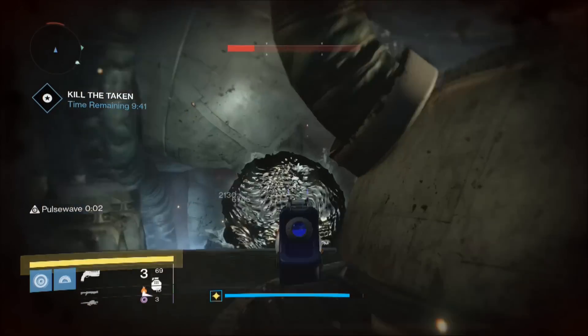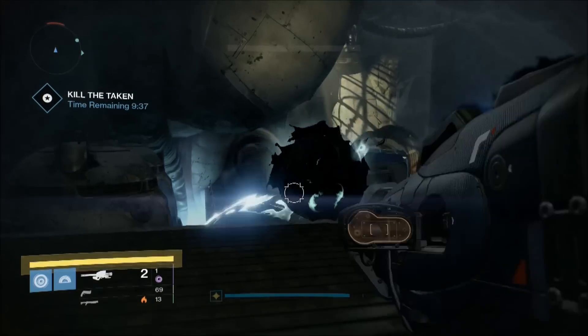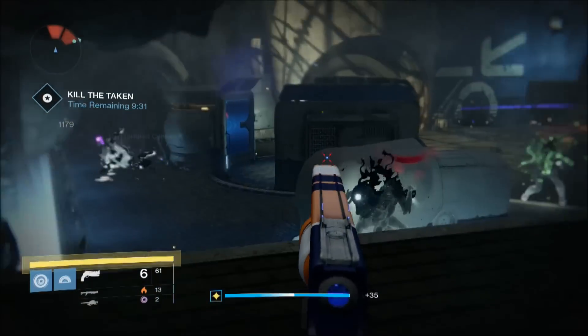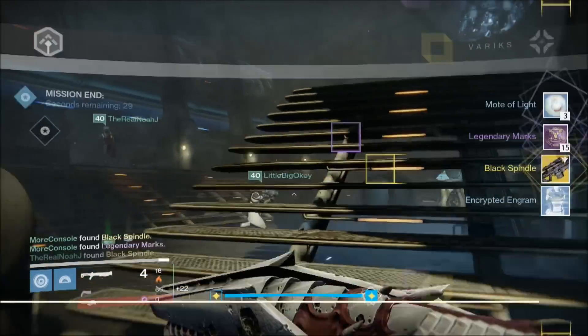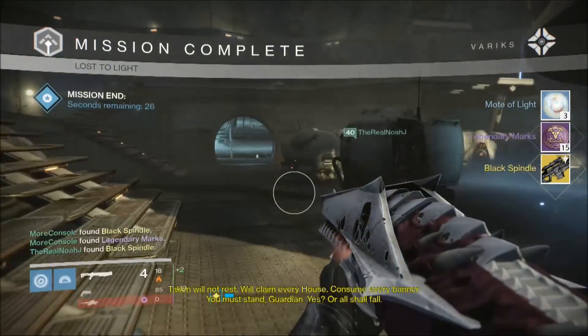The reason this is so tough is due to the sheer number of level 41 enemies that spawn, and the fact that many have shields, so you're gonna want to have weapons that deal solar, arc, and void damage. I found the Truth Rocket Launcher to be very helpful taking out Taken wizards with void shields. Expect to fail a fair few times before you complete this — it's not easy, but the reward is definitely worth it.